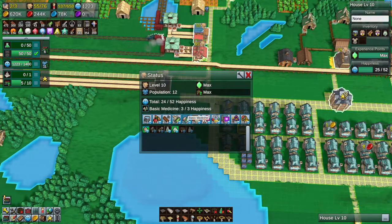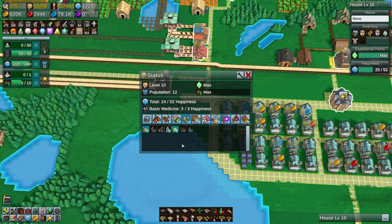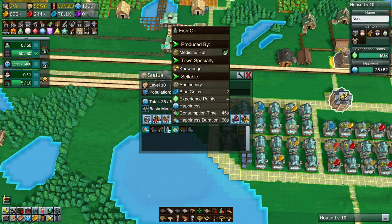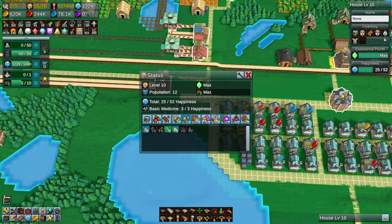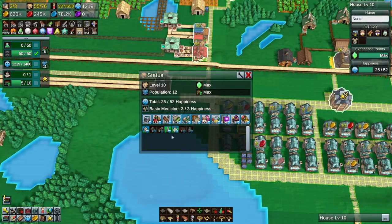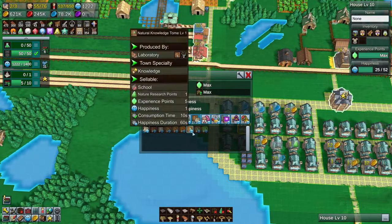Hardware, we're good on. Clothing, good on. Medicine, we could do one more medicine. Education - we're doing two or three because this one, I think, is running out. They have ointment. They're refreshed. So this one's actually okay. It's a little bit off, but it's okay. Education, we're working on.